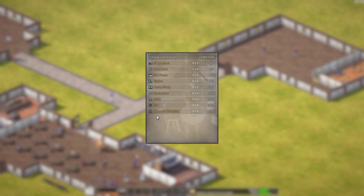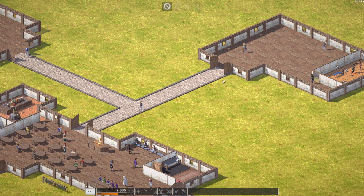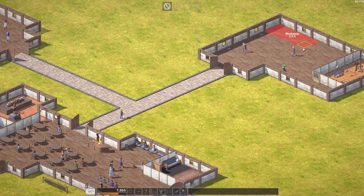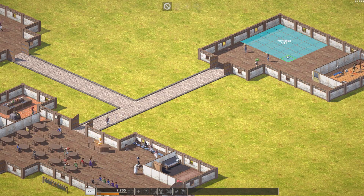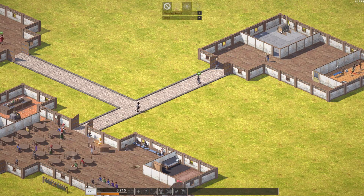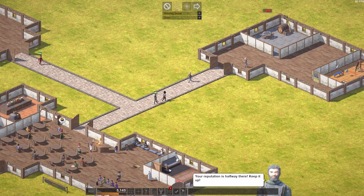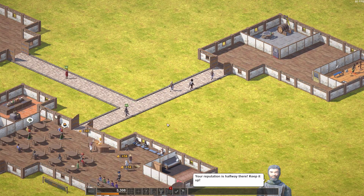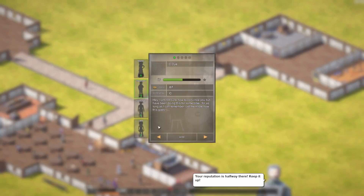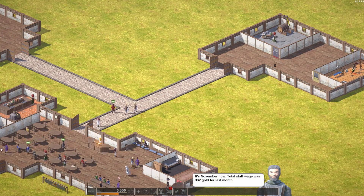Let's zone a research workshop — needs to be five by five. Place the door, and we need a brewing barrel and an oven. Let's hire a really smart researcher — look at that, what a perfect boom! Good girl.